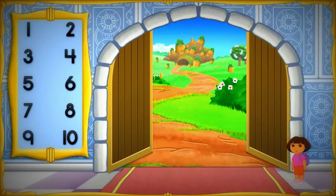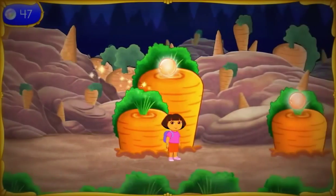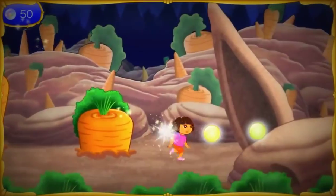Abracadabra! So where do we go next? Bunny Hill! Vamanos! We made it to Bunny Hill! We need to get through Bunny Hill so we can get the second wand piece!